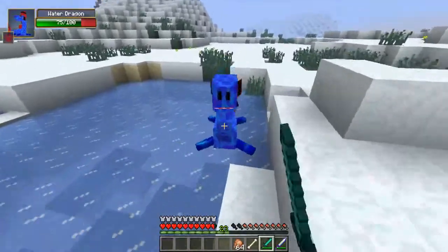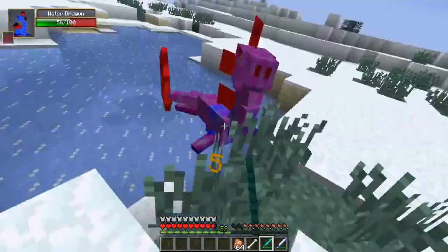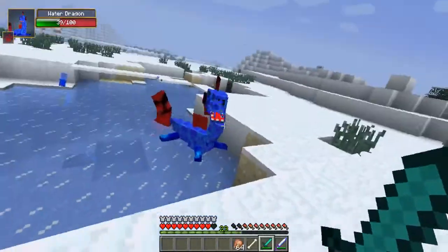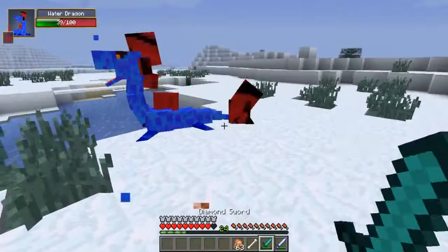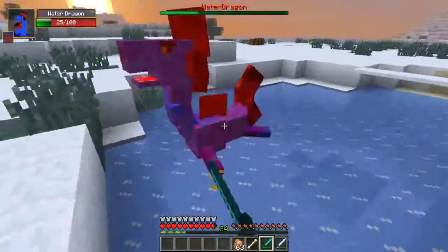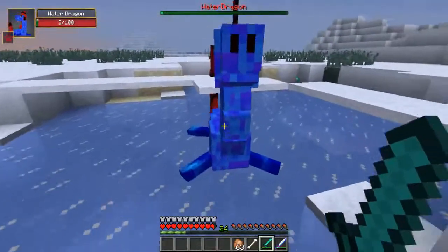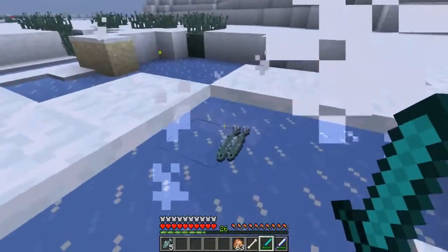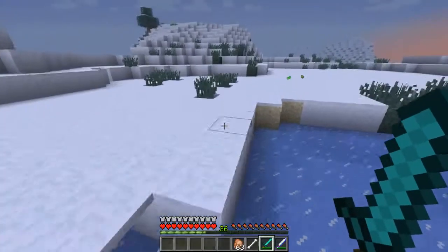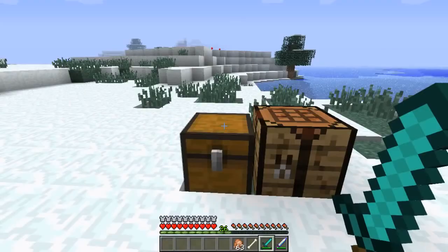The water dragon has a long-range and a close-range attack, and that long-range attack has knockback too. Even with this armor he's doing decent damage. Taking him down — final blow, yes! He drops a load of raw fish, some golden nuggets, and experience. Really impressed by these boss mobs.